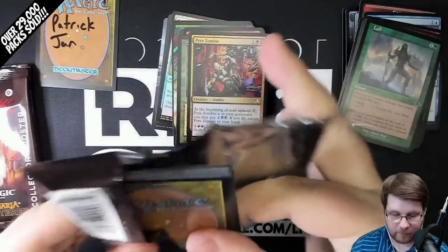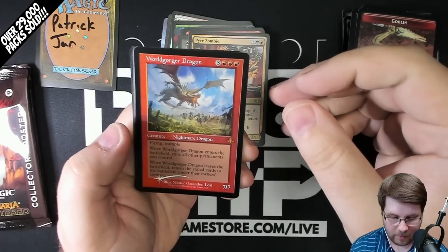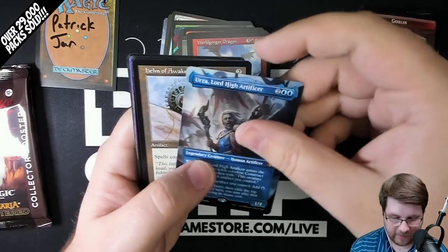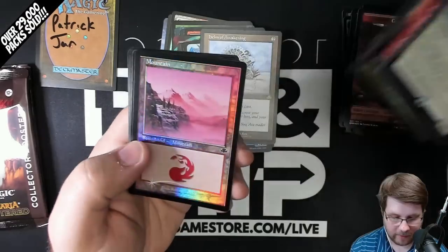So much to talk about, so little time. Foil World Gorger Dragon — Mythic. Urza Borderless, very nice. Helm of Awakening Old Border and a Foil Glory. Also have a Borderless Flametongue Kavu — love the art on that. And a Foil Mountain.